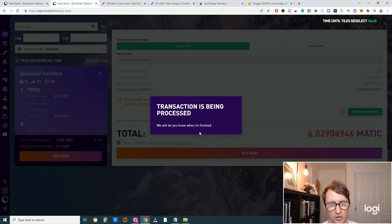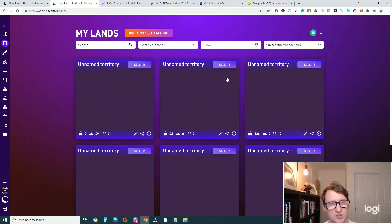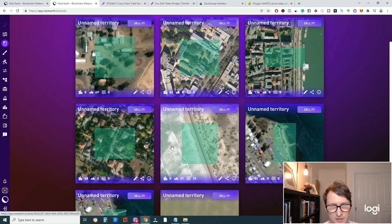Once the transaction is complete, you should own the land. I'll show you what it looks like — as you can see, I've owned the land now and it turns green, so that's how you know you own it. To find your land, go back to the homepage, click on My Land, and your land will appear there.